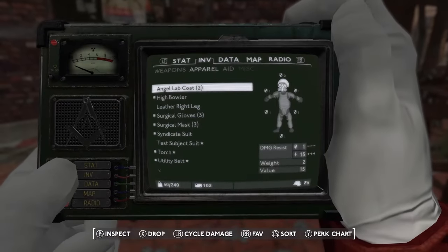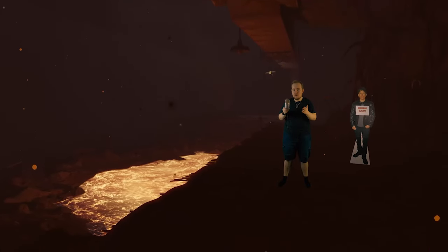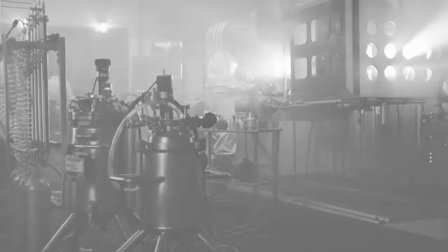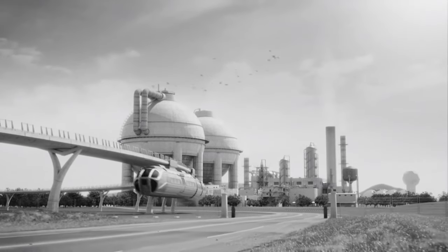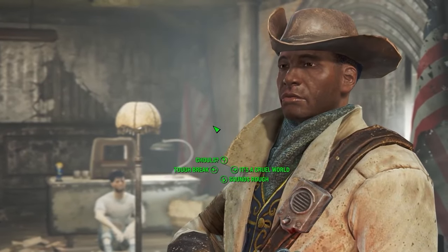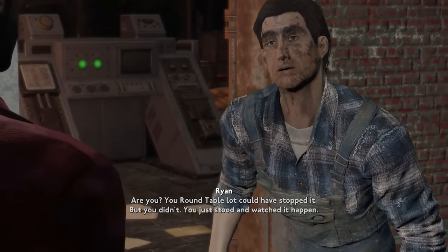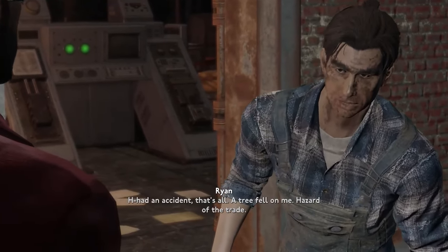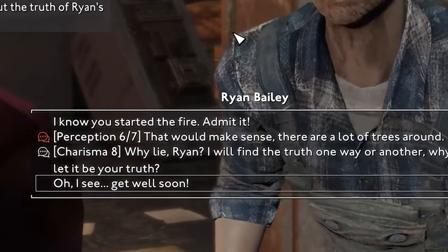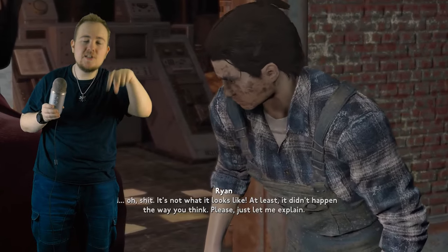One thing I really want to praise the Fallout London team for is actually having choice and consequence in the story and gameplay. One thing we all complained about with vanilla Fallout 4 was that everything was basically: you agree, you don't agree, you are neutral, or the sarcastic option. In Fallout London this is not the case at all. There are many skill checks — with intelligence, perception, charisma, strength. All that stuff is back from Fallout 3 and New Vegas. So if you really missed that, especially in Fallout 4, it is here in Fallout London.